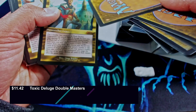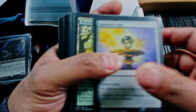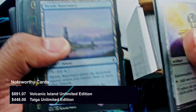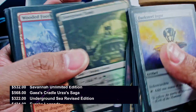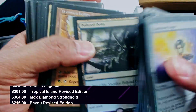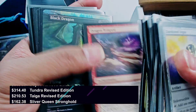A lot of these we accept now because we license pricing data, so we're actually able to take a look at those cards. Let's see what we got in here. Obviously I recognize Mystic Sanctuary. These are a lot of the fetch lands that are kind of staples for most people's decks.